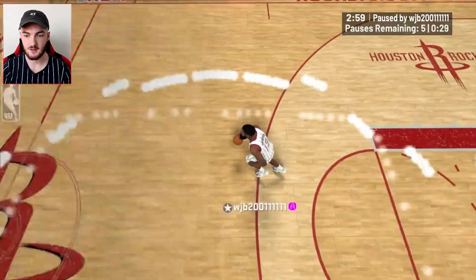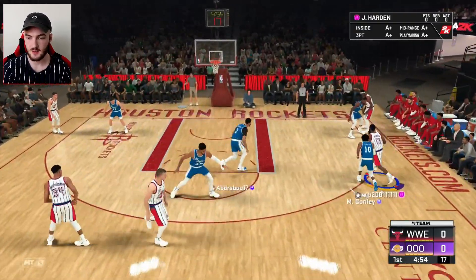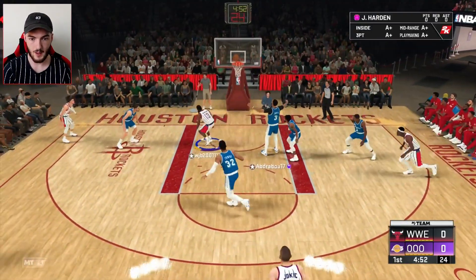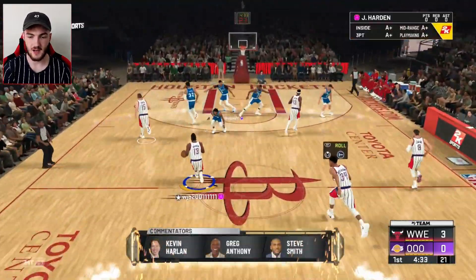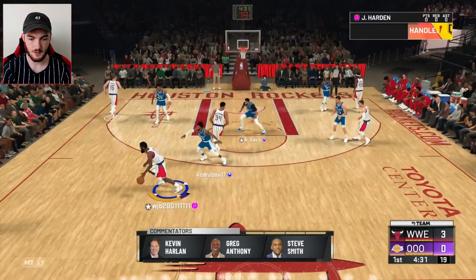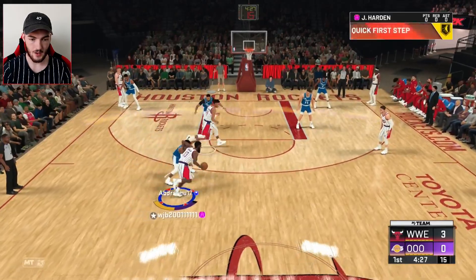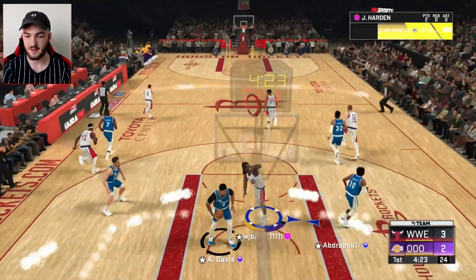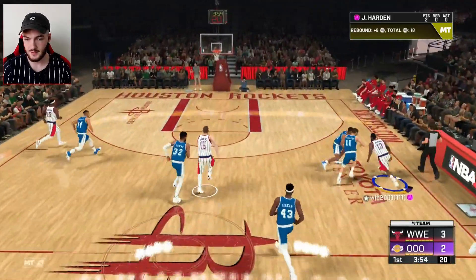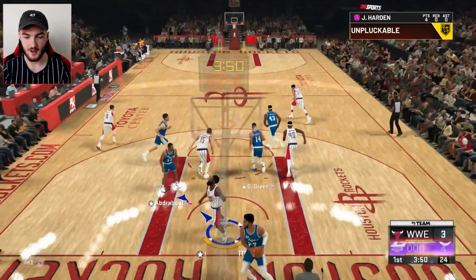Straight to James Harden. Camera angle's messed up — alright, we fix that. James Harden — can we get around him? Taking it all the way! That release was so quick on that layup. We give the opponent a wide open three just to get his confidence up so he doesn't feel like rage quitting. Harden on Mike Connolly — can we get past him? Take it all the way. We get the dunk around Anthony Davis. We get a stop. Harden's on the fast break — go baseline, get past him. Another slam for Harden.